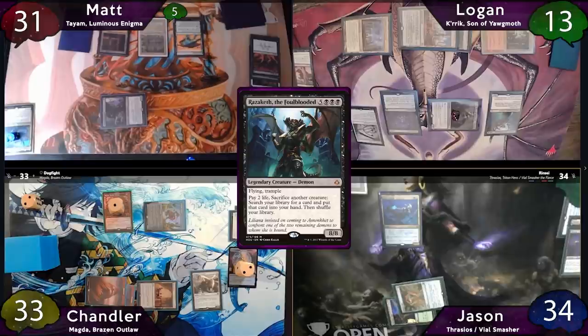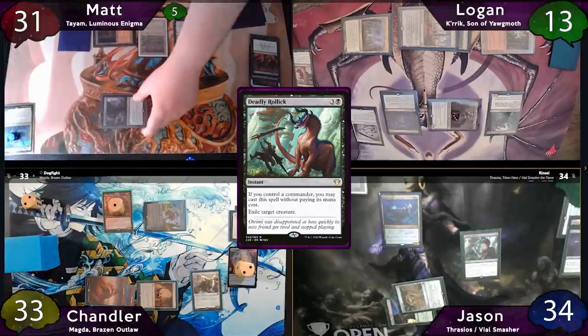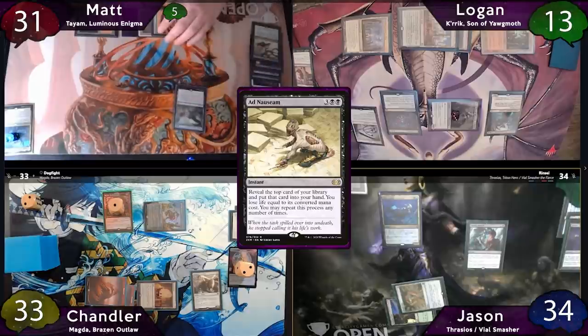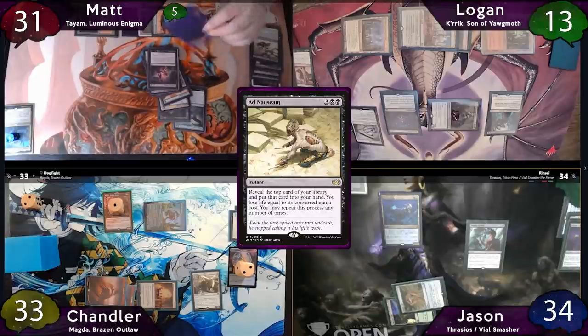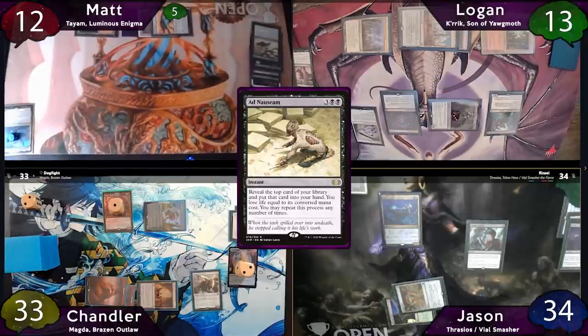But Jason will stop him on his end step before he gets those Necropotence cards, and free-casts a Deadly Rollick targeting Matt's Opposition Agent. Matt has no way to stop this and knows nobody's going to help him, so he decides to respond and sacrifice it to his Phyrexian Tower for black mana. Wanting to be as mana efficient as possible, he'll tap for 3 more and cast Ad Nauseam, revealing Finale of Devastation, Eternal Witness, Eladamri's Call, Utopia Sprawl, Chrome Mox, Earthcraft, Overgrown Tomb, Elves of Deep Shadow, Praetor's Grasp, Wall of Roots, Carpet of Flowers, Crop Rotation, and Noxious Revival — deciding to stop there, losing a total of 19 life. After this, the Deadly Rollick no longer has a target and will fizzle.